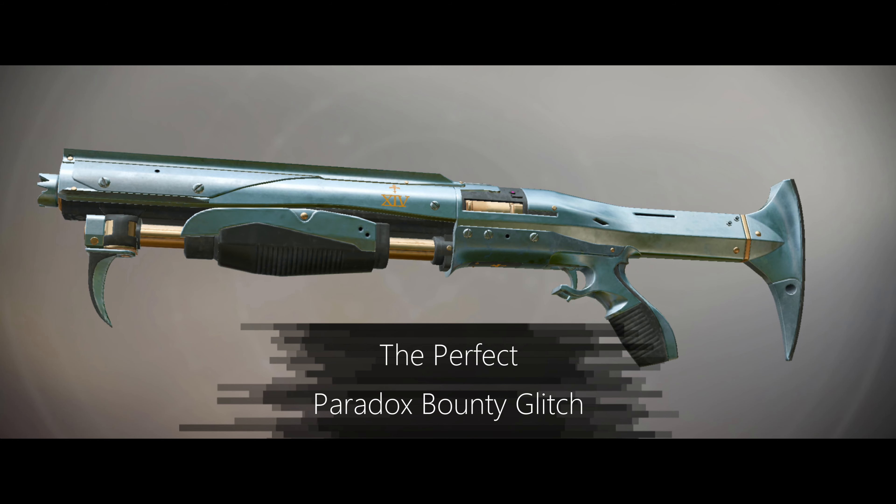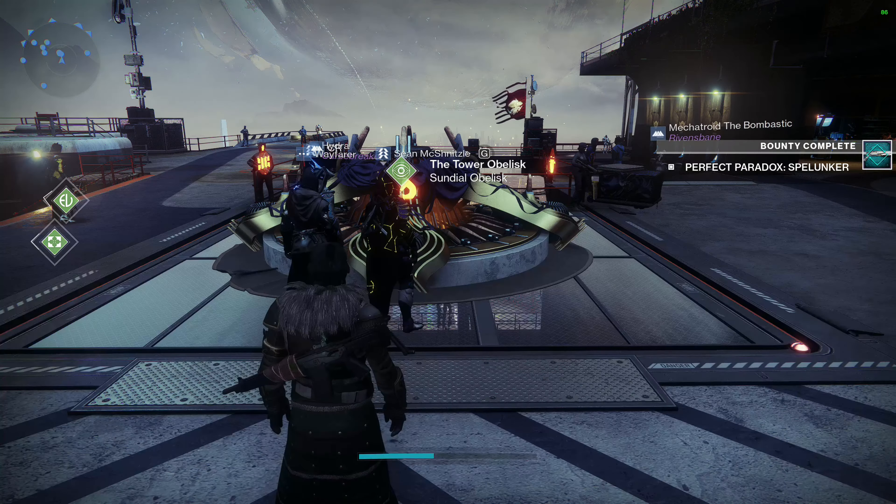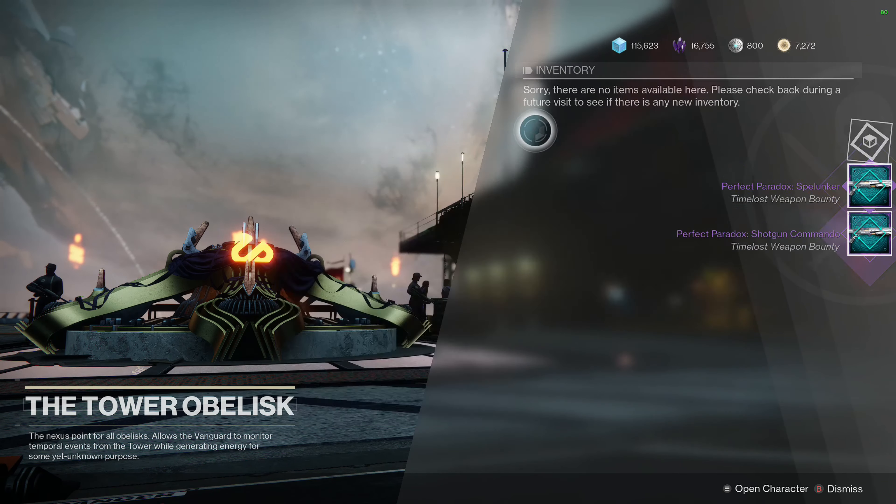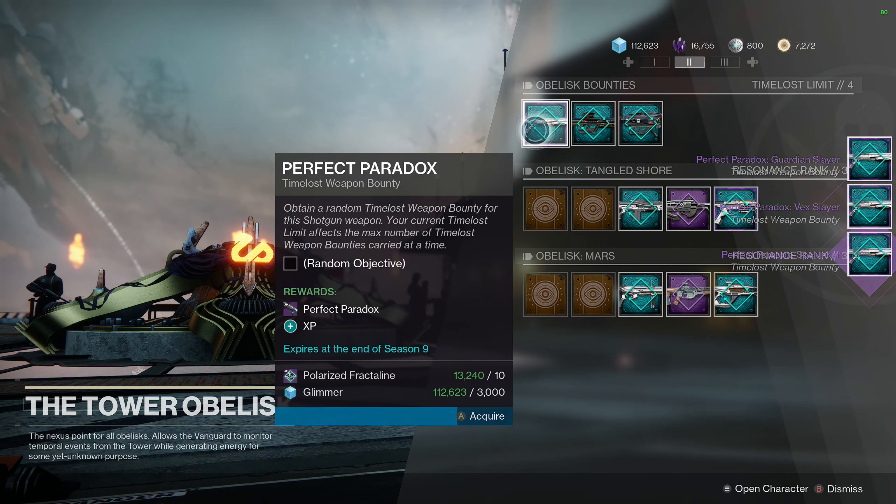Perfect Paradox Bounty Glitch. At the Tower Obelisk, buy as many Perfect Paradox Bounties as you can.